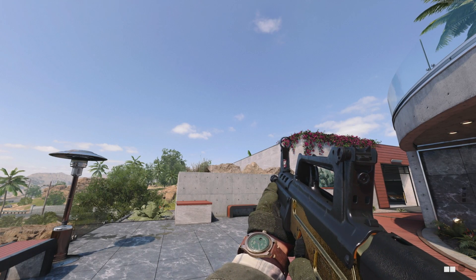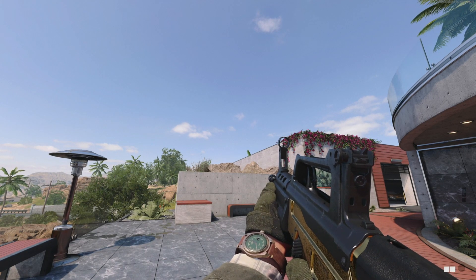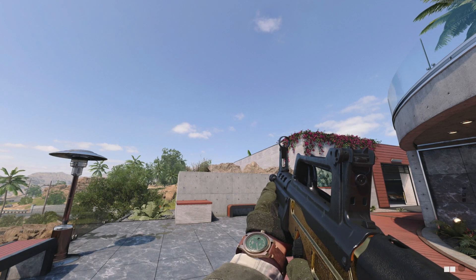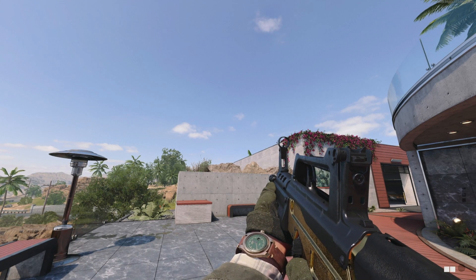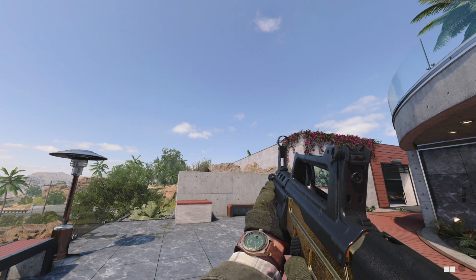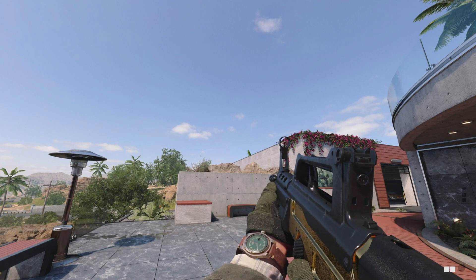That doesn't matter - hopefully they'll fix it very soon. What matters is that we have made another small dent into our road to the dark matter by unlocking the gold camo for the QBZ-83. The grind to dark matter is not easy at all, but slowly we will get there. There you have it - gold QBZ-83, another weapon gold done and dusted, let's go baby!